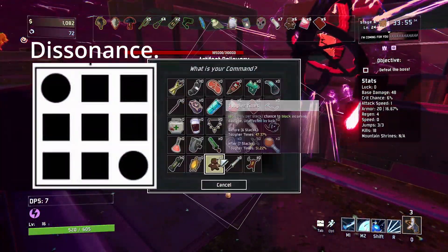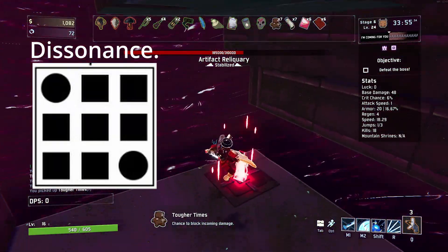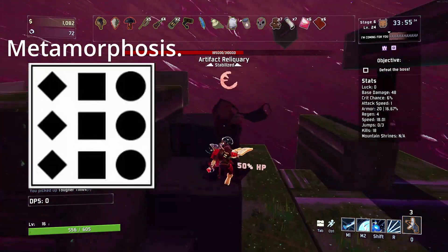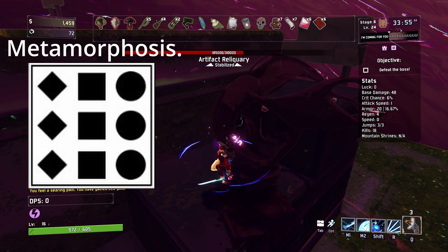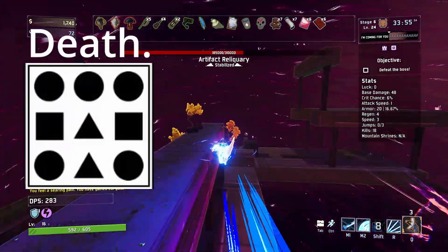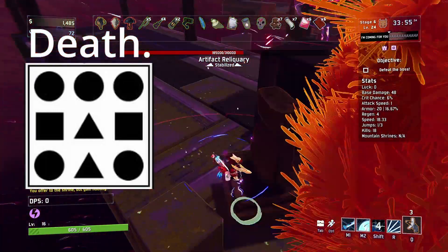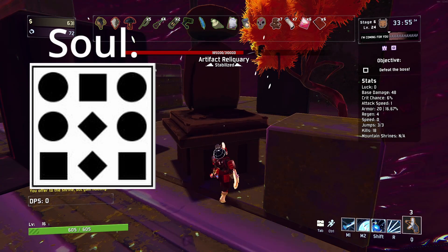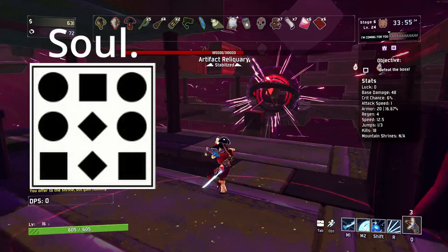Artifact of dissonance: monsters can appear outside of their usual environments. Artifact of metamorphosis: players always spawn as a random survivor. Artifact of death: when one player dies, everyone dies. Artifact of soul: wisps emerge from defeated monsters.